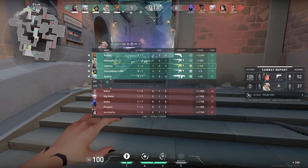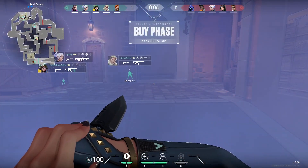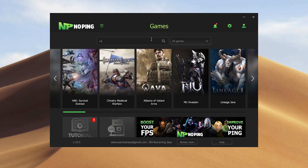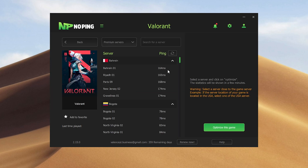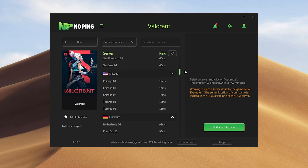Next, we'll be lowering your ping on Valorant. Lowering your ping can provide some serious benefits that can take your gameplay to the next level. Search up Valorant on the main page and select the game. Depending on where you live in the world, there's going to be a higher or lower ping depending on the server. For me, I live in Toronto, so we're going to find the one with the lowest ping and select that one. It looks like Chicago has the lowest ping, so we're going to select this one and then click Optimize This Game.